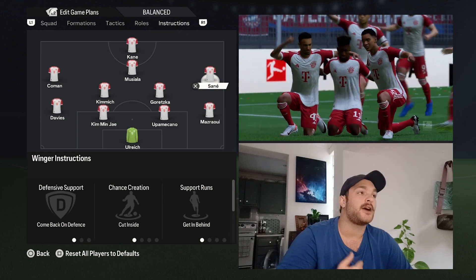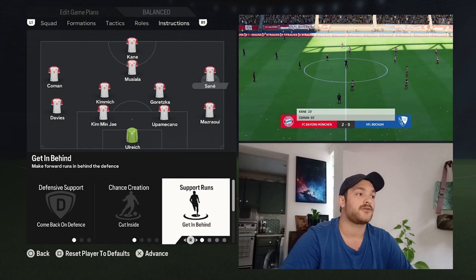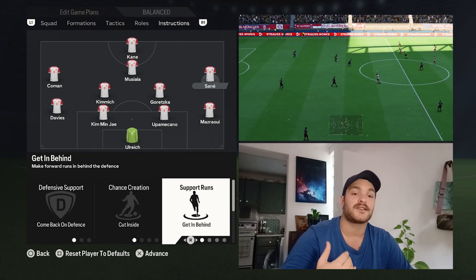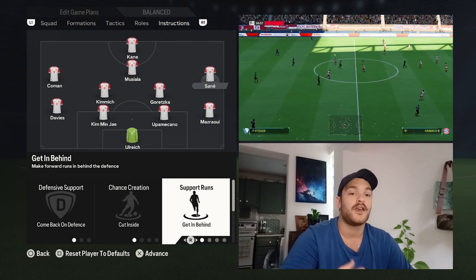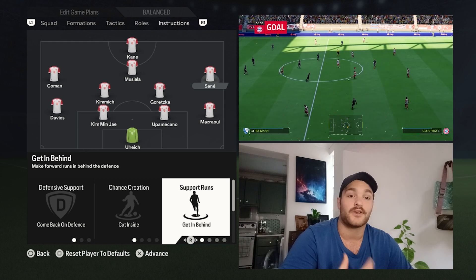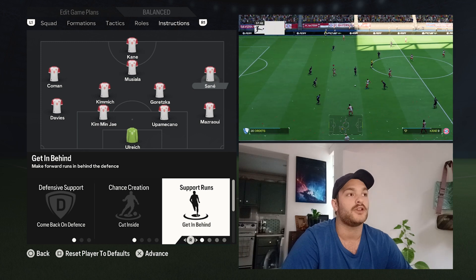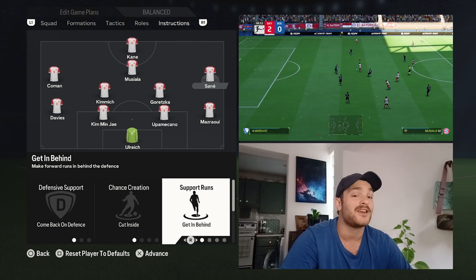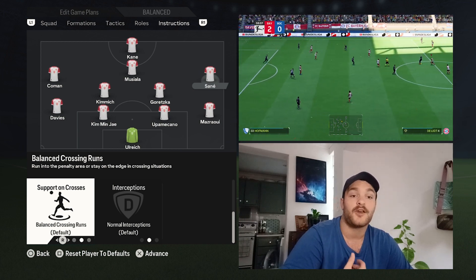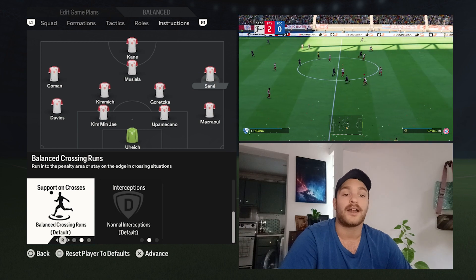Slightly out wider, we've got Sané — very good, very quick, very pacey. He's set to come back on defence, cutting inside and getting behind, trying to exploit the back line at times. Very good at cutting inside and creating scoring opportunities for himself or others — the acute passes, creating space down the flank for the oncoming right-back. He's very good at supplying the ball into wider areas as well, especially when he cuts inside. He's set to normal interceptions and a balanced approach for his crossing runs — sometimes making deeper runs into the box, other times facilitating in the wider areas.